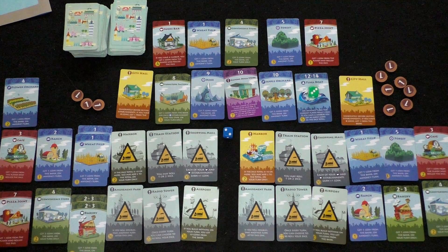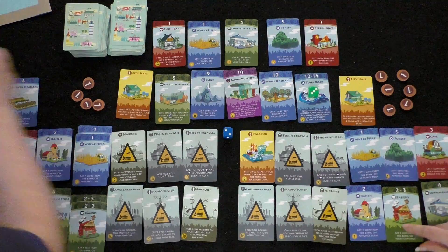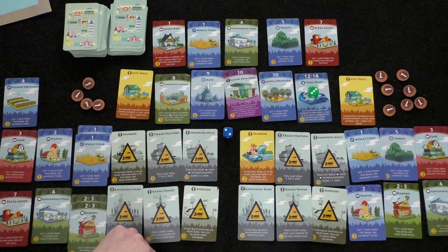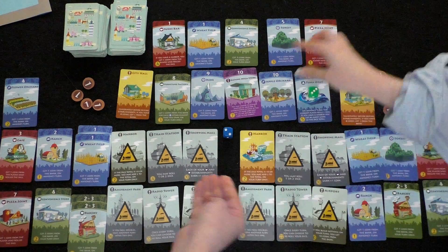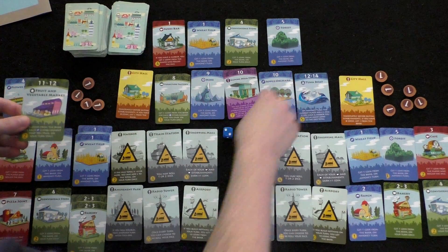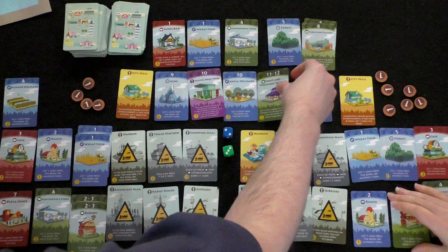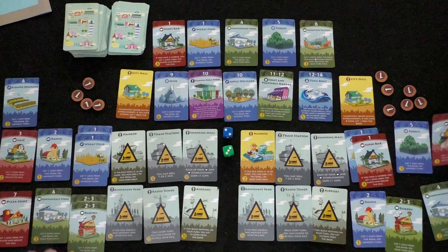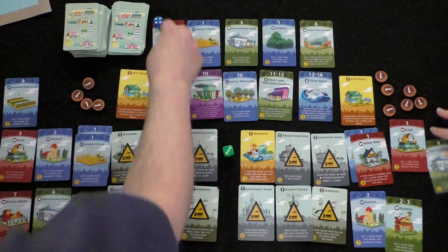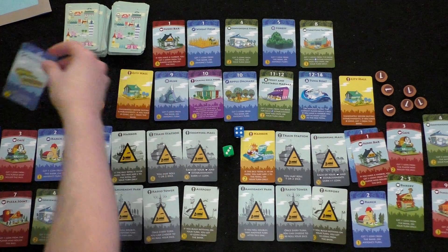Player one rolls a three: cafe triggers — player one takes one coin from player two. Player one has one coin and buys the cafe, now able to take one coin from whoever rolls a three. A new card appears: a fruit and vegetable market. A dog is briefly seen chasing its tail in the background.